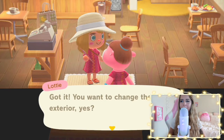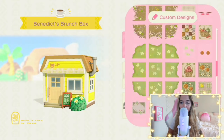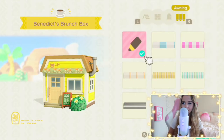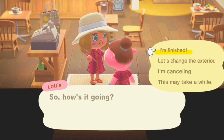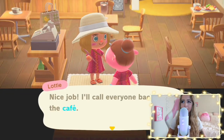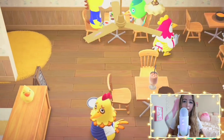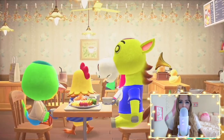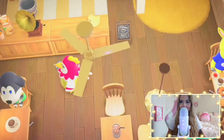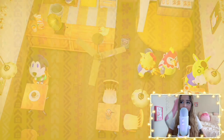Of course I made the exterior look very cute and kind of cottagecore — this place has a lot of cottagecore vibes. This is the completed build: Benedict's Brunch Box, that's the name I came up with because I thought it was cute. You can see Clyde enjoying himself a little brunch with Jitters — of course they would be in here.